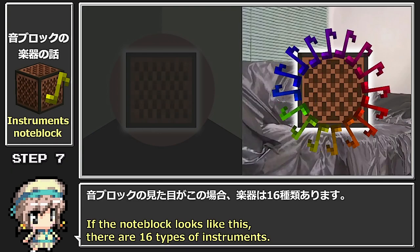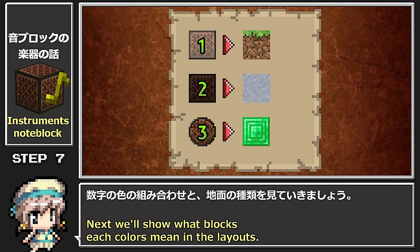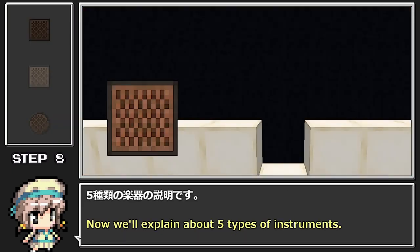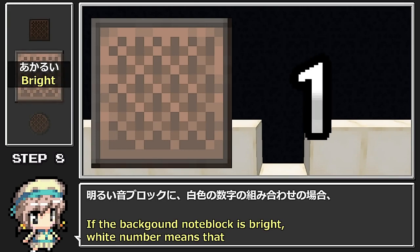After placing a note block, click it the number of times shown. The number of instruments varies by device and version — if the note block appears a certain way, there are 5 instrument types; in another appearance, there are 16 instrument types. Let's review the color-and-number combinations and their corresponding ground block types.